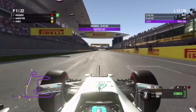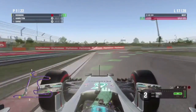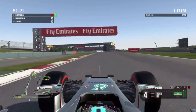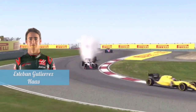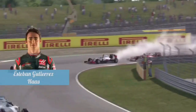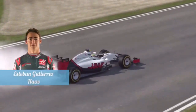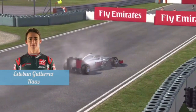We cut on to lap 17, setting the fastest lap of the race once more — good pace from us. But now Esteban Gutierrez is out of the race. Let's take a look: it's an engine blowout for the Haas driver. Not good for the Ferrari engine in the back of that Haas. Very disappointing for the Mexican.